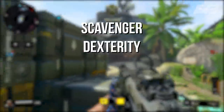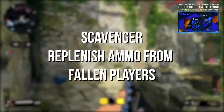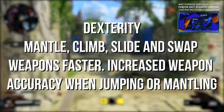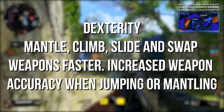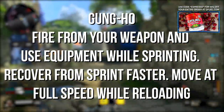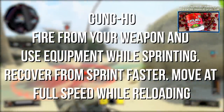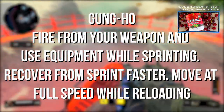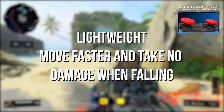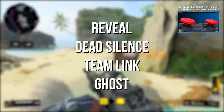Tier two perks are scavenger, dexterity, gung-ho, and lightweight. Scavenger replenishes ammo from fallen players. Dexterity allows you to mantle, climb, slide, and swap weapons faster, plus gives increased weapon accuracy when jumping or mantling. Gung-ho lets you fire your weapon and use equipment while sprinting, recover from sprint faster, and move at full speed when reloading. Lightweight lets you move faster and take no fall damage.